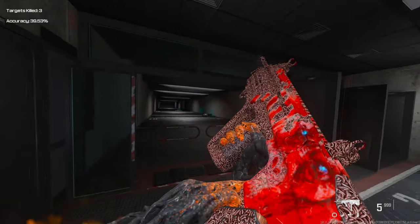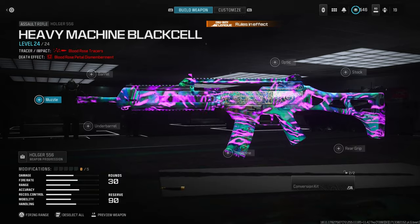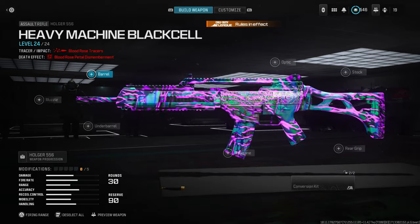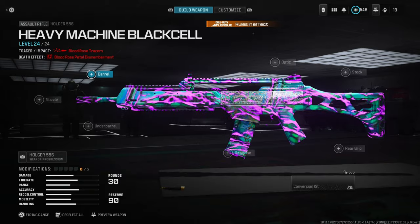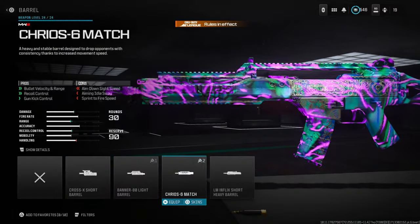Top number three — you guessed it — the Hogar 556. This gun was recently unbanned; back in Season 1, competitors didn't want it in, but now we can finally use it. This is the meta gun. The Hogar and the other two ARs are the good picks — I'm tired of using the ACR.